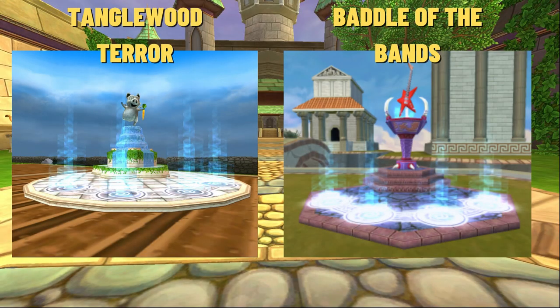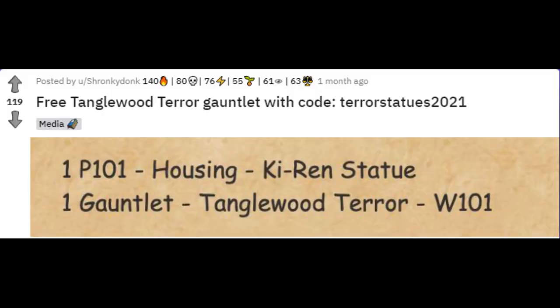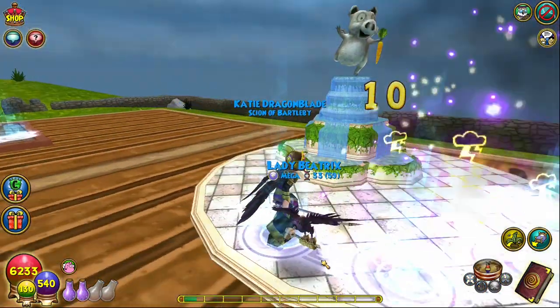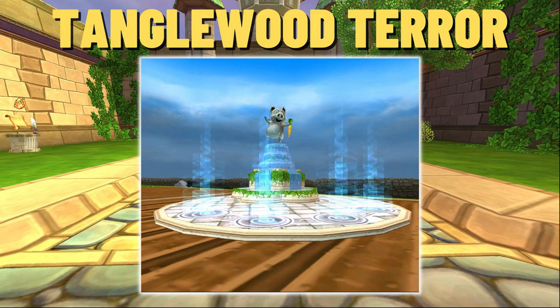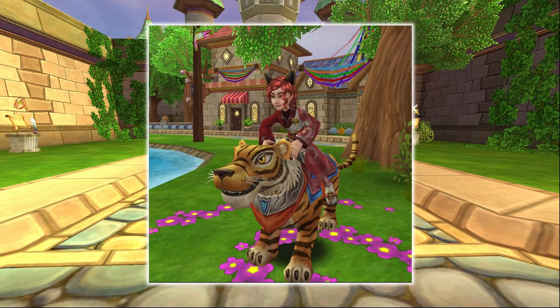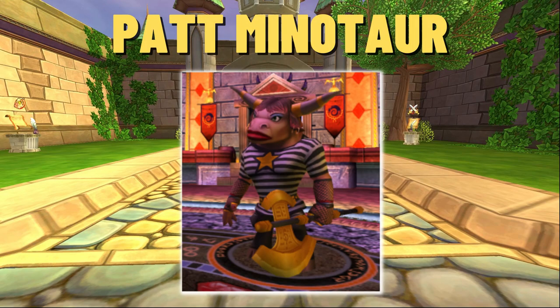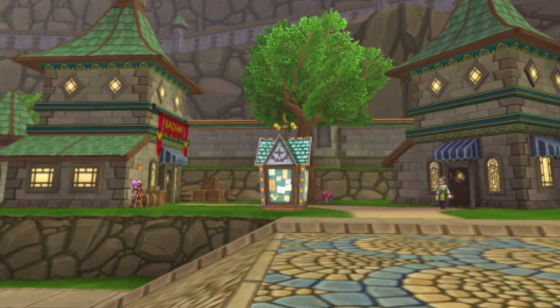Two other special gauntlets which can only be run once before expiring are the Tanglewood Terror and Battle of the Bands Gauntlets, each costing 500 crowns in the crown shop, but also given away as KI Live codes and other gifts in the past. The Tanglewood Terror Gauntlet has a chance at dropping the Tanglewood Stalker mount from the final boss, Forest Grump, while Battle of the Bands can sometimes drop the white-striped Zyger mount from the boss Pat Minotaur. If you don't currently have access to these dungeons, it never hurts to ask around the commons or team-up kiosks to see if other players might have it and would be willing to run it with you.